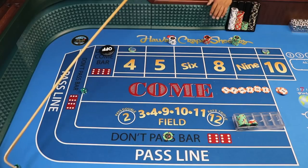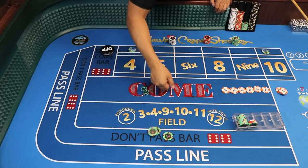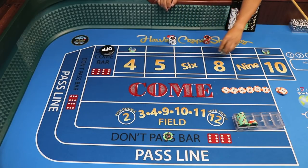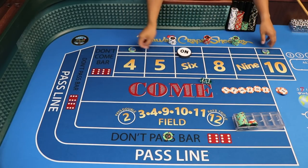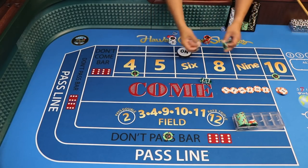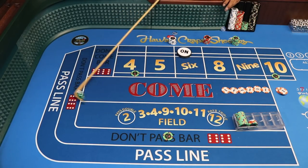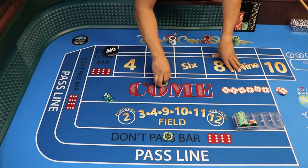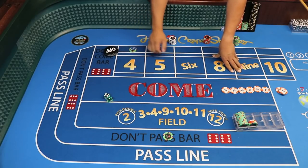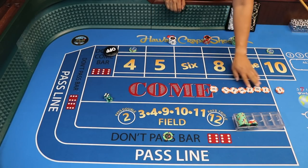Then 7-out — we lose just $2. That's a small price to pay for seven protection. Then aces — that gives us another $50 right back. So 11 and craps are balancing. Hard 6 is the point — mark the 6, take off the lays, slide the lazy 10-4 up, rack the 50. Then a 7-out on the point — we lose the hair there, pay out, put the lay back on the 4, lazy 10 comes back, and we move on to the next shooter.